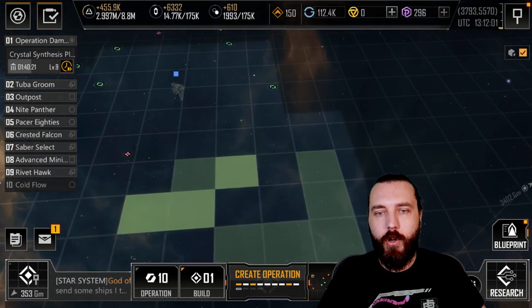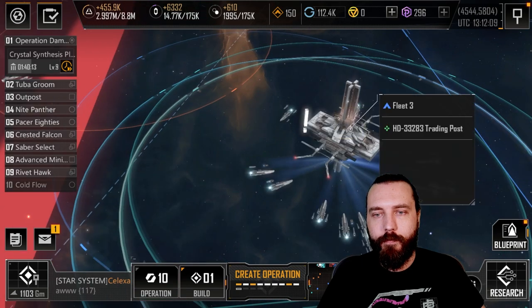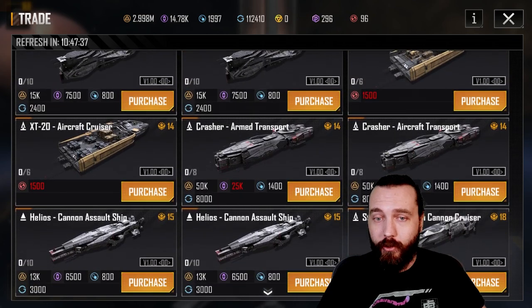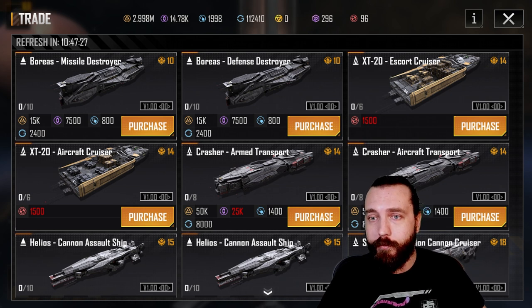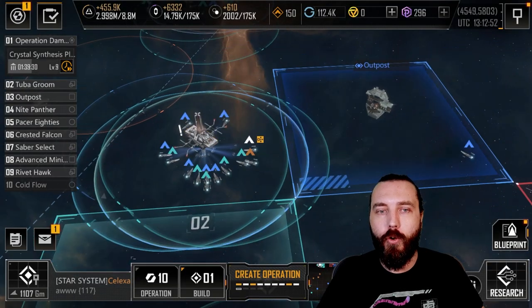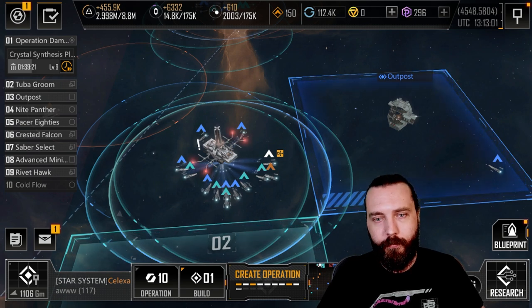Something to note for new players: if you don't have many blueprints, with the Liaison Center you can liaise with trading posts and trade for ships there. Early game, some of these ships do quite well — missile destroyers are pretty good, Rager torpedo frigates are very good. Bear in mind you won't get the blueprint, so you can't upgrade them at all. Overall your blueprints will eventually outclass any trade ships you acquire.